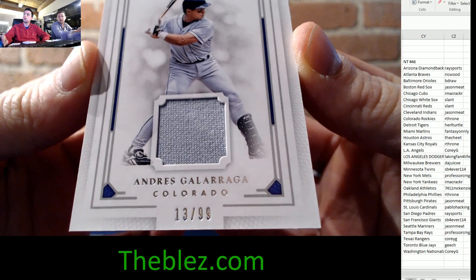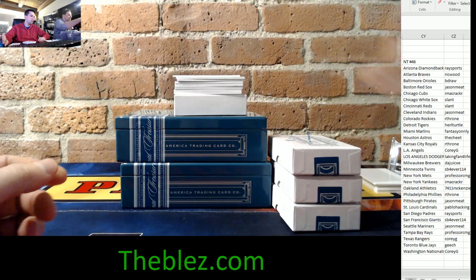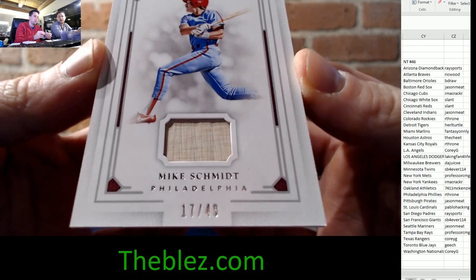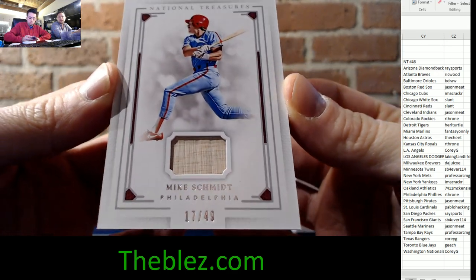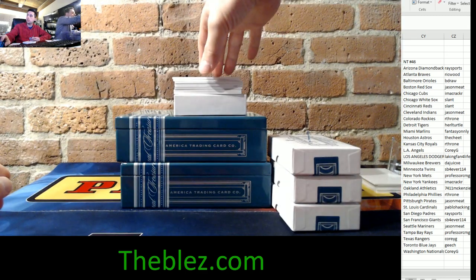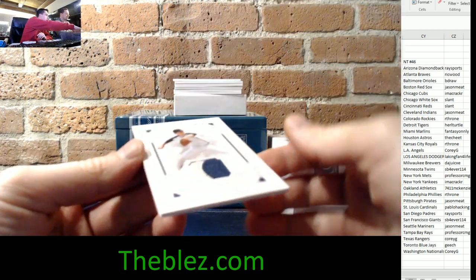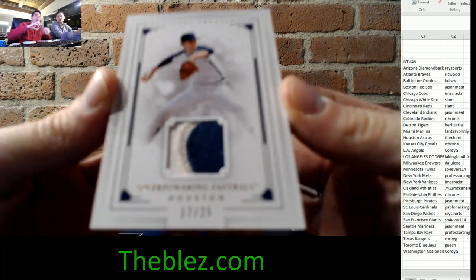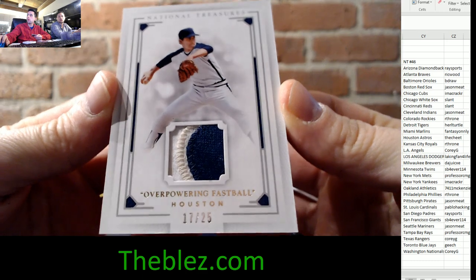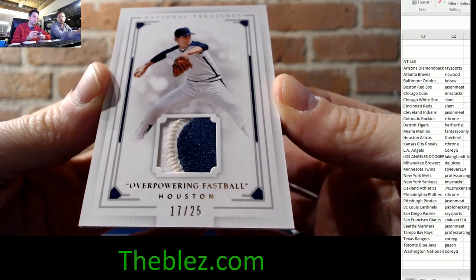13 of 99 — the Big Cat for the Colorado Rockies jersey piece, Andres Galarraga. One of the best third basemen of all time for the Phillies, 17 of 49 — Mike Schmidt. Bad piece. Back-to-back cards — and this is a beautiful card: a three-color patch of the overpowering fastball of Nolan Ryan for the Houston Astros, 17 of 25, the Nolan Express.